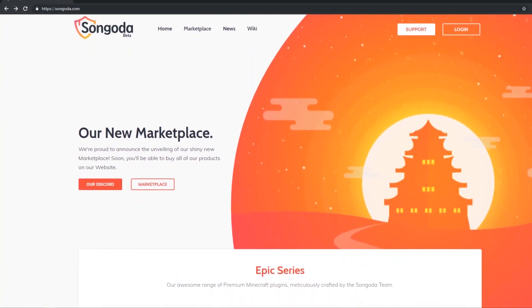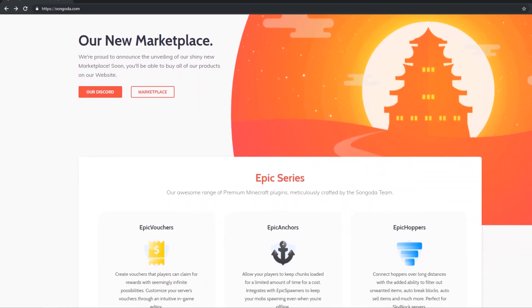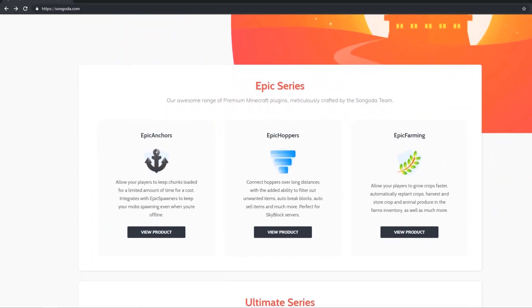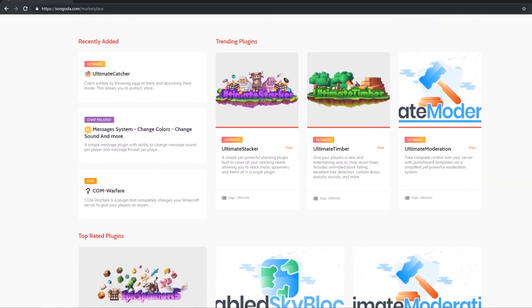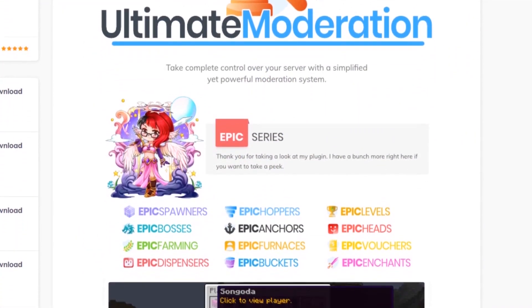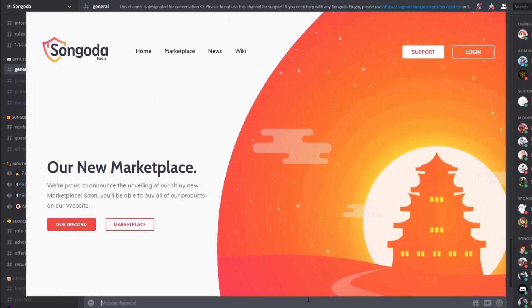This video is being sponsored by Sangada. Sangada is the one stop shop designed to help make finding the perfect plugins for your Minecraft server easy and efficient. With the help of continuous user and developer feedback, Sangada is quick to implement your ideas and improve the platform. With fair and just business practices, Sangada Marketplace gives you the opportunity to download free and paid plugins to help your server stand out from the crowd. Join the Sangada community by checking out the links below.